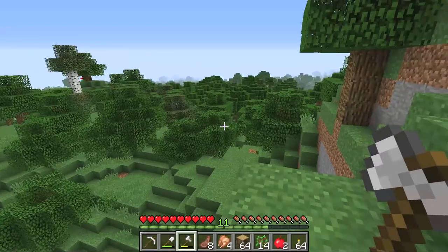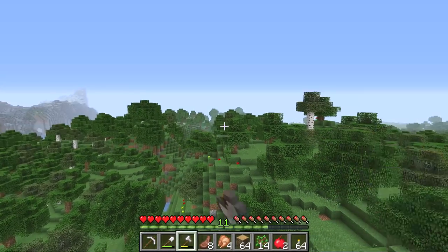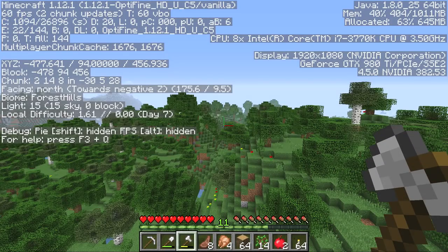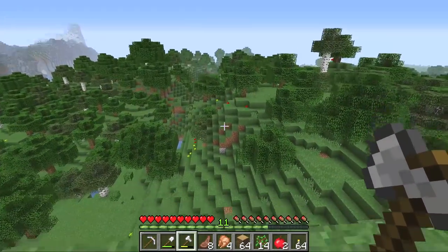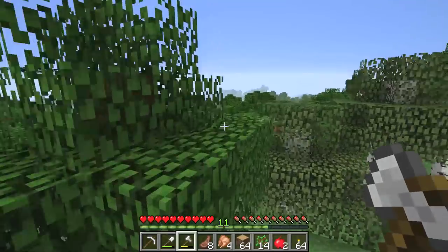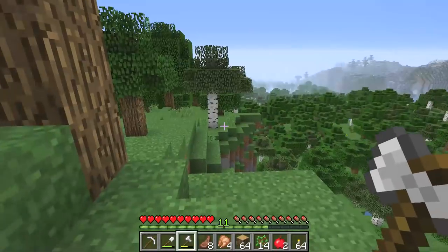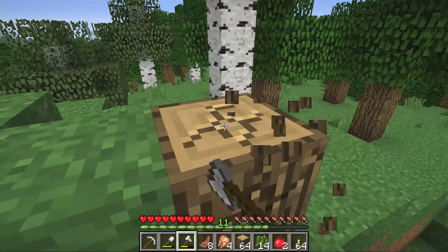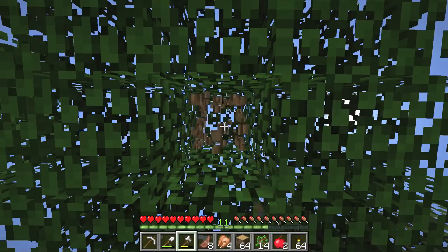The first rule I want to apply to this series is the no using F3 rule. If we press F3, for those of you who might not know, we can actually see our coordinates in the world — the X, the Y and the Z shows us where we are in our Minecraft world. I've always thought that using F3 is kinda cheaty, because then you don't have to lay down landmarks and you don't have to make roads and stuff like that. You can very easily get around your Minecraft world if you know where you are via the coordinates. So we're gonna make a rule — no freaking F3 in this series!